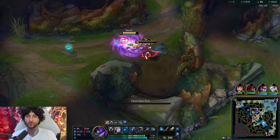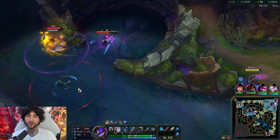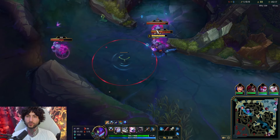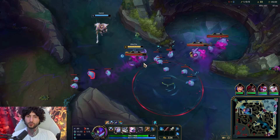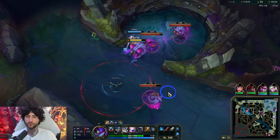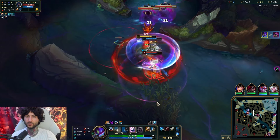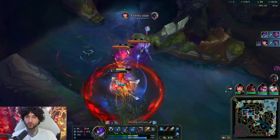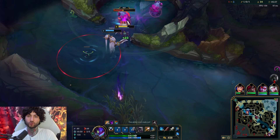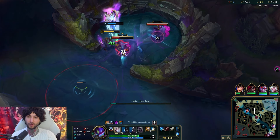Void Grubs are up on the five minute timer. He's on it and I don't want him to be on it, so I'm just going to come and see what he's up to. I kind of want to smite one and kill. Once it resets I'll be able to get it — jump in, get the Q auto. He could have got that too, that's close. Void Grubs' AI is honestly frustrating.